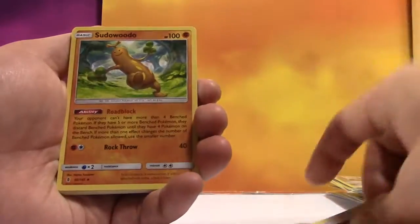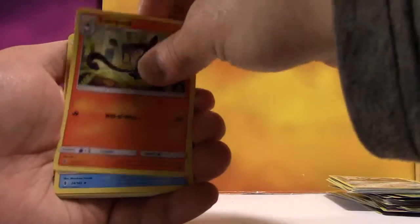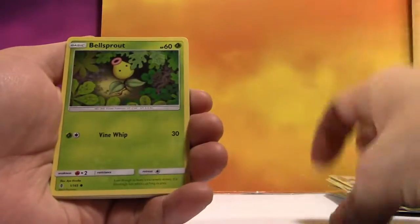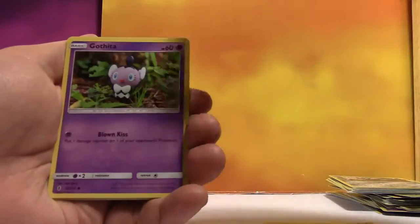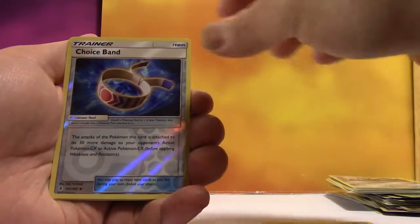They're starting to warm up. Fighting Energy, Sudowoodo, Lampent, Tentacruel, Bellsprout, Cottonee, Carvanha, Patrat, Gardevoir, Reverse Choice Band, and a regular Rare Swellow.